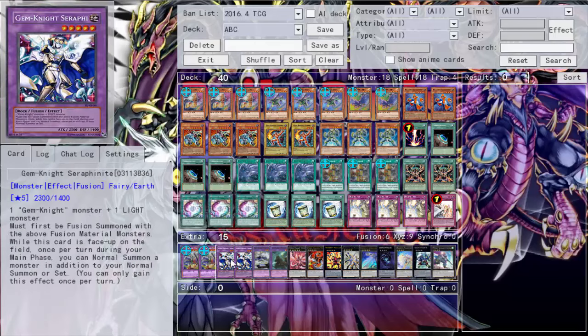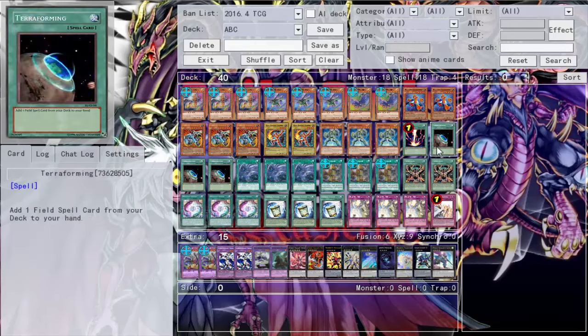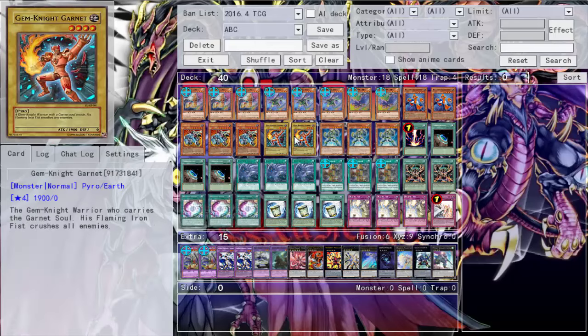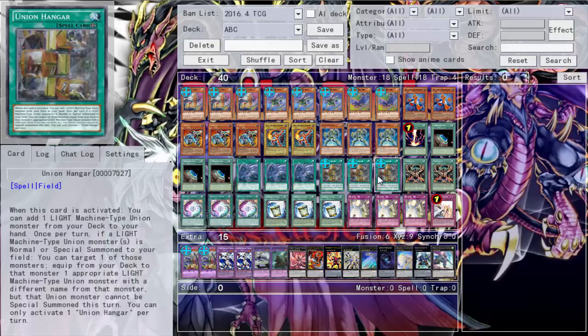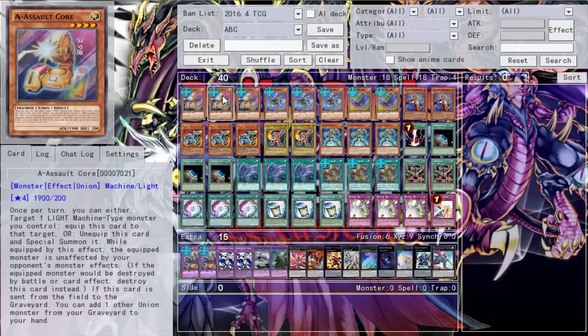That's all the monsters you truly need. One Raigeki because I generally play Raigeki more than Harpie's Feather Duster — I like the opportunity to draw and blow at least one of the opponent's monsters out of the water. Then triple Terraforming because Union Hangar is so good. Activate it, add a LIGHT machine union monster from deck to hand. Then if you normal or special summon a LIGHT machine monster, you can equip that union monster with another union monster from your deck with a different name.